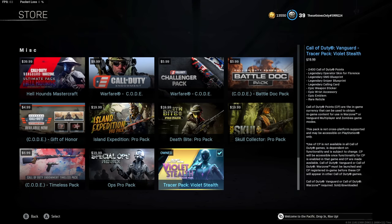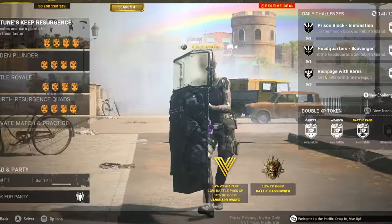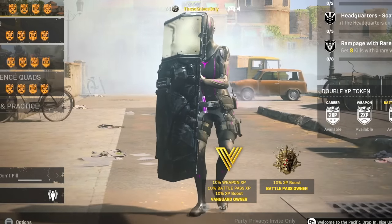It does cost $20, but you get 2,400 CoD points in return. You get the skin, two weapon blueprints, and a couple of other cosmetic items. I just put on my Obsidian Riot Shield, and this skin combo with the Obsidian Riot Shield and also the Obsidian Sticks is going to be super clean to use today.